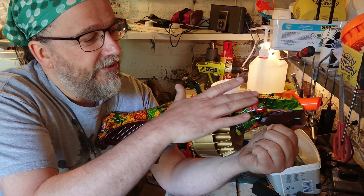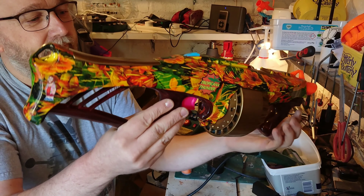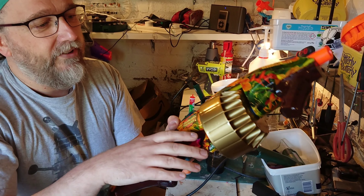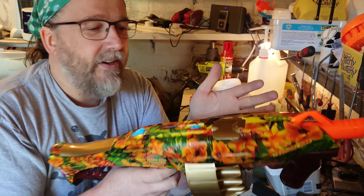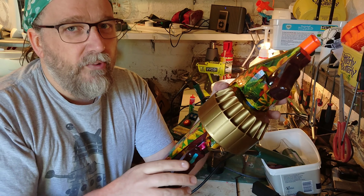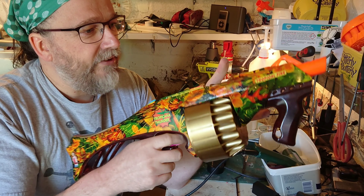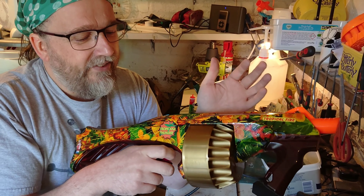We've gone for the tropical hydrodip and a wood hydrodip on the handles here. I've done the barrel, jam door, and battery door in gold just to give it a bit more of a mature, classy look. I thought the gold goes well with the wood dip. There's also a new DC2 Cherry microswitch in there on the trigger.